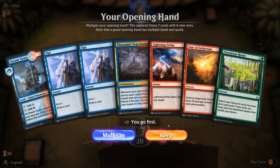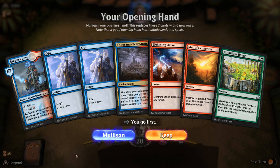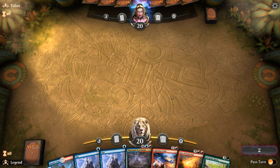We're on the play, and this hand is only a one-lander sadly, but we do have double Opt to potentially help us find more lands. If we could get to four mana for Circuitous Route, we're definitely in business. It's a bit of a sketchy keep, but I think we'll keep anyway and just try to find any lands with Opt. We are playing 25 lands, so we're pretty likely to find some.